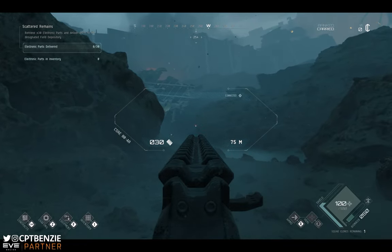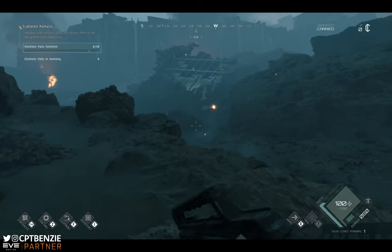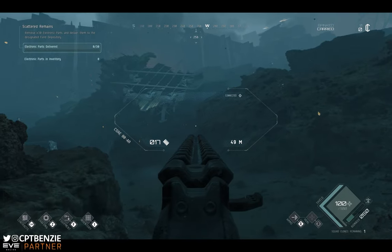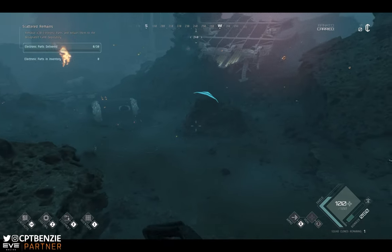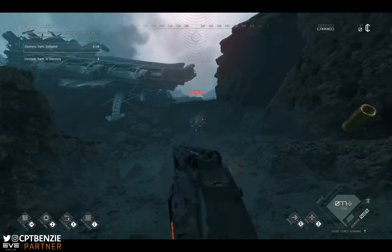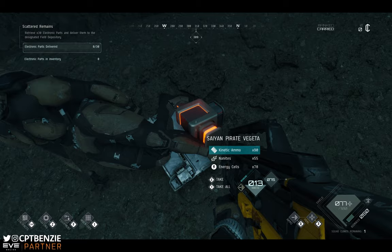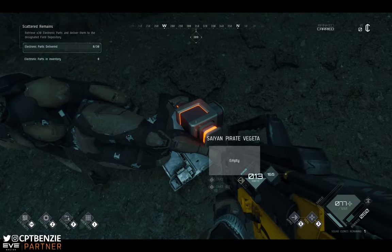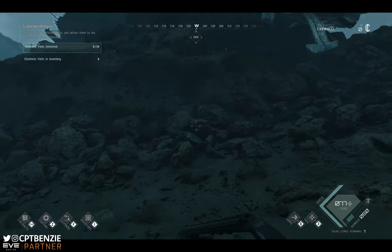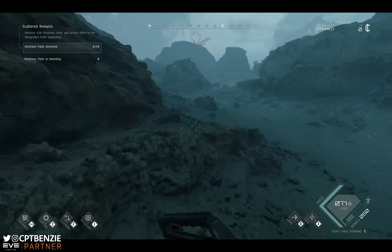I'm being shot at while I'm trying to explain stuff — that's always nice. Now the question, was that a player? Yes it was — Saiyan Pirate Vegeta. Sorry, just grabbing your stuff there — shooting at me while I'm trying to make a video! You can also use your audio to listen out for footsteps; that's usually a big clue that there are people nearby.